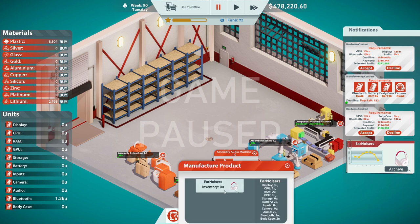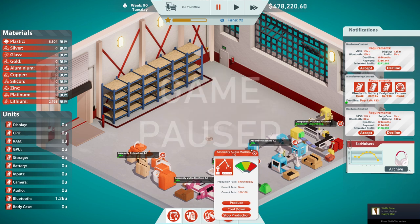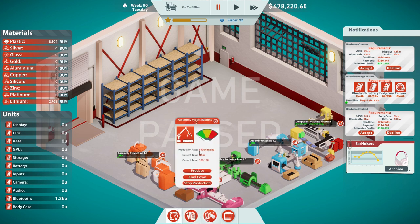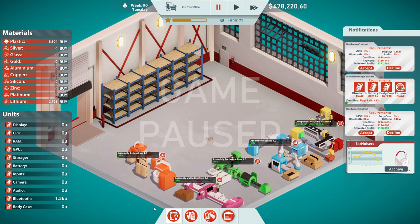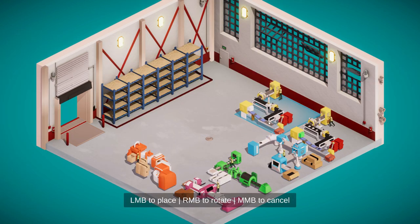What does this do? Oh, this can make ear noises. So like ear noises are made of these things, and we can make more of them if we wanted to, but I think those are already off the market so we're going to skip on that. Assembly video machine — can't do anything. TV machine — can't do anything. So it looks like we probably should have had a few more component machines. Let's get another component machine — we have money, why not?